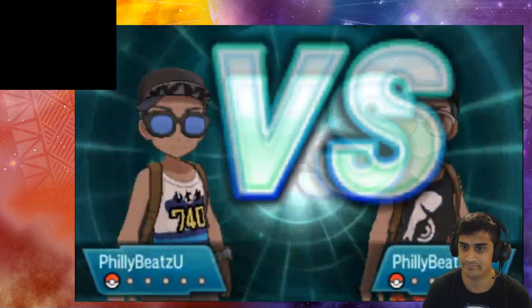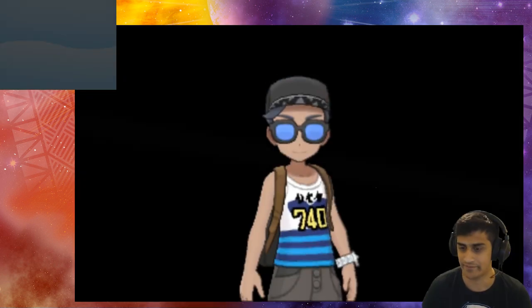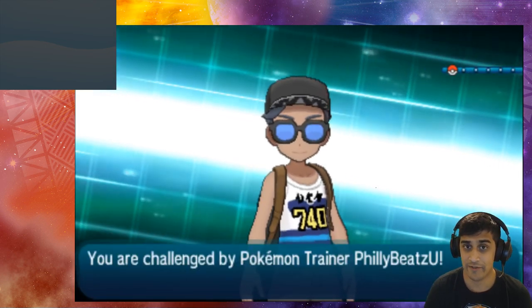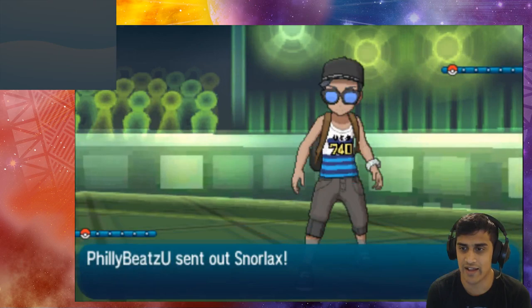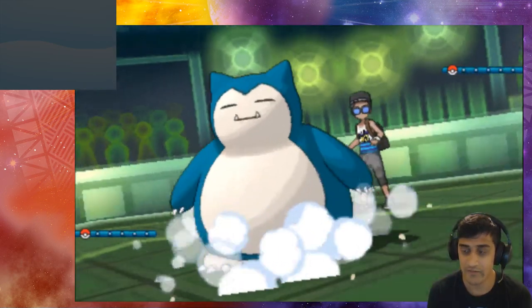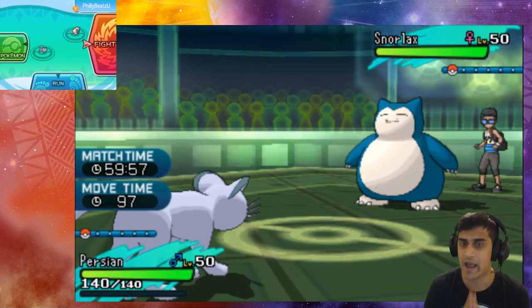We've got the Snorlax and we've got our Alolan Persian — wow, that's so weird fighting myself. All right, let's get the shenanigans going. We're going to throw out Persian on our side, and on the other side here comes out the Snorlax — the event Snorlax, actually.